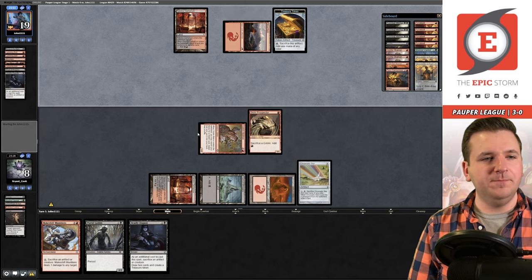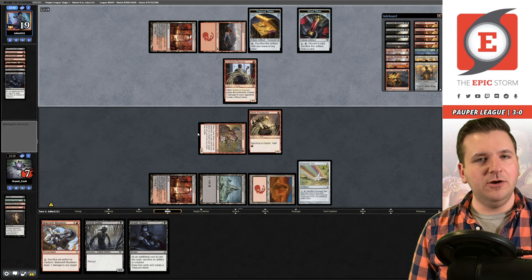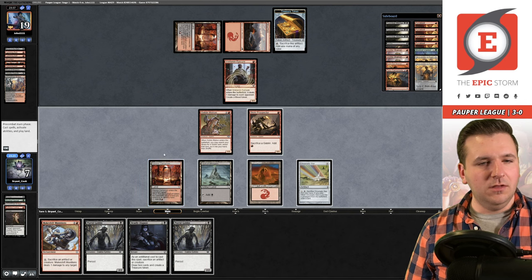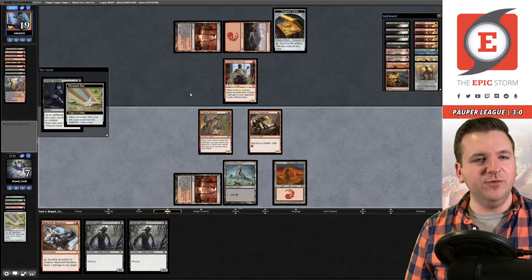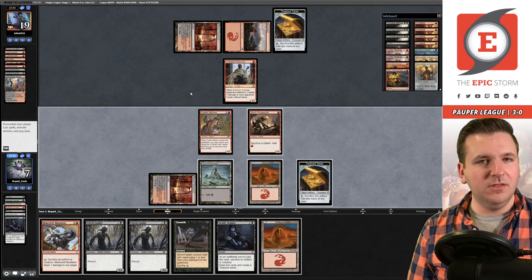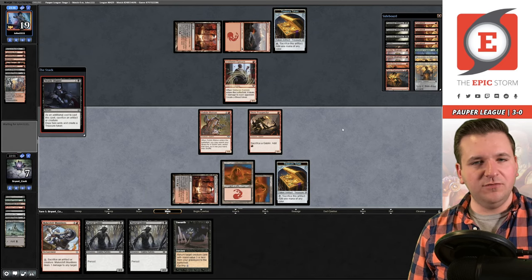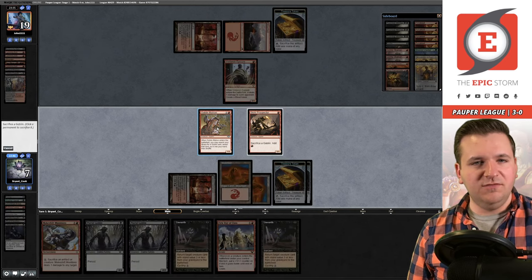Deadly Dispute was a good draw for them. They have Vampire's Kiss and use a Blood Token immediately. We cast Deadly Dispute, sacrificing Chromatic Star for three draws — no First Day. We're close to death. We sacrifice Vault of Whispers and I think we have a win: sacrifice the Matron, cast First Day of Class. With the mana available from black and red, here comes the combo.